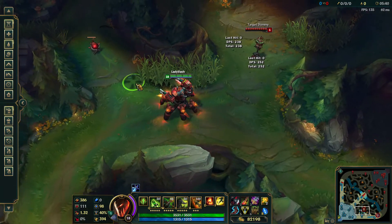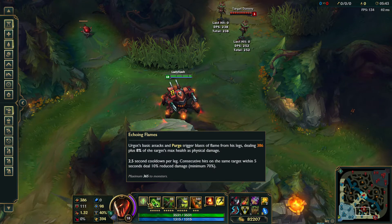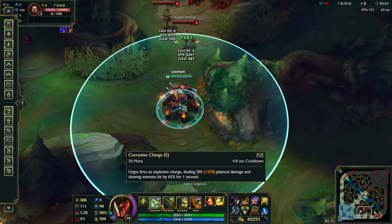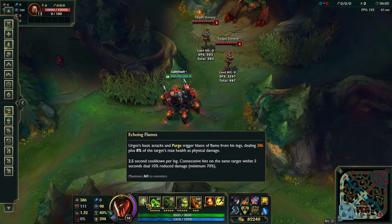One other thing: the mana cost for your Q no longer scales. It used to start out at 35 and go up to around 60-65 — it's now 50 flat.